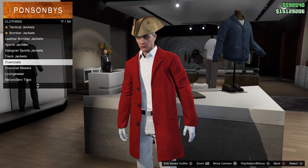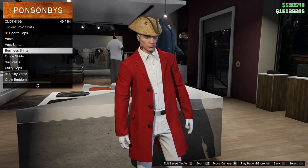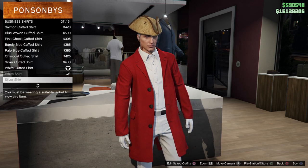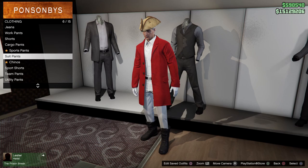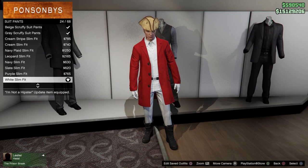The first thing you guys are gonna need is the overcoat — it's gonna be the red wool coat right here, as you guys can see, so just buy that. For the shirt underneath, it's gonna be the business shirts and it's gonna be the white cuff shirt. You can do the highland high roller shirt, but I just feel like the button shirt makes it look a little bit better. Now on the last video I made you guys wear the cargo pants, but I actually want to wear the suit pants because it gives you a belt — go to suit pants and white slim fit.